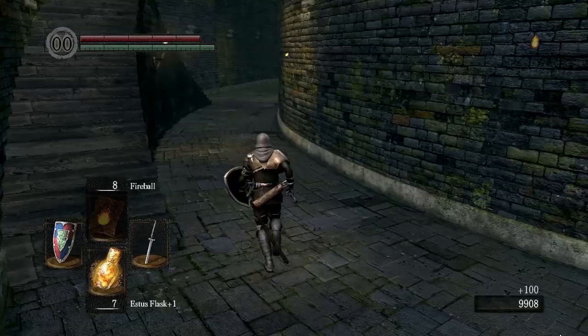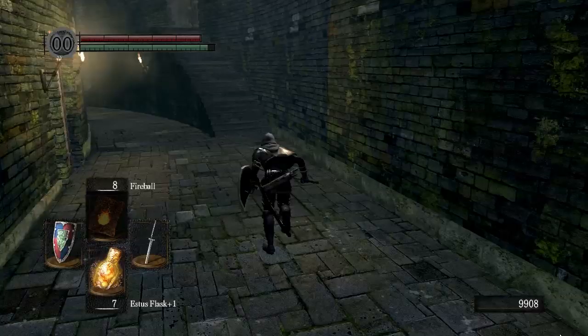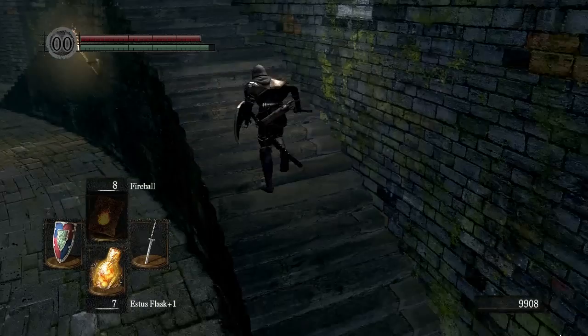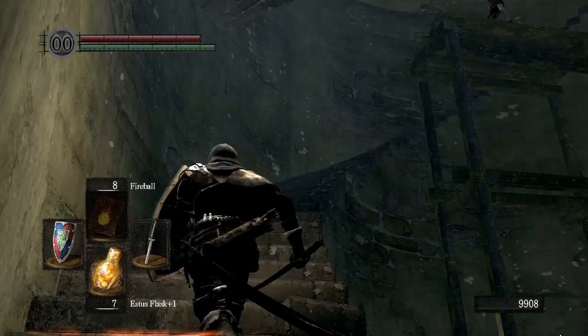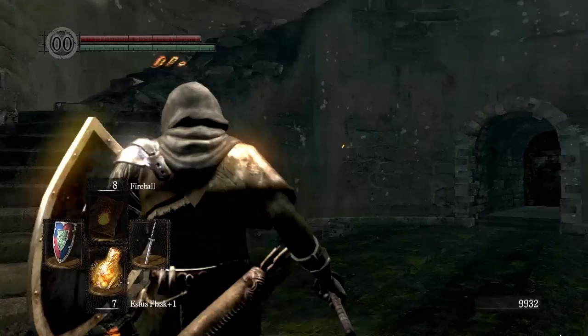Let's go all the way to the end here and pick up this item — it's another soul item. And to the left, you might notice this door — can't go in there yet. That's the key we're going to get from fighting the boss here in just a second. But that leads to an area called the Depths, which I'm not going to do right away but I will come back and do it, because that area has my favorite boss in the entire game. So I definitely want to fight that for you guys, but we're not going to go there for a little while.